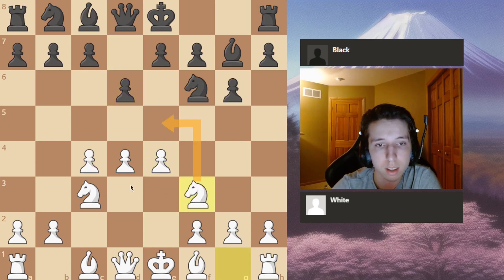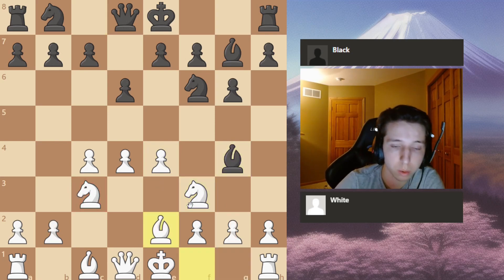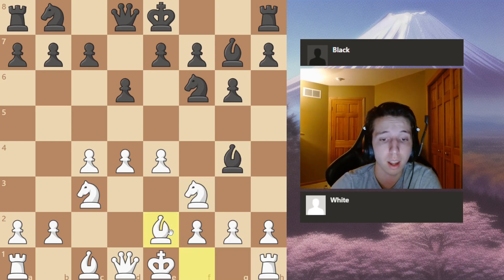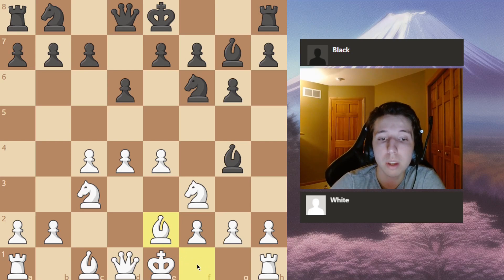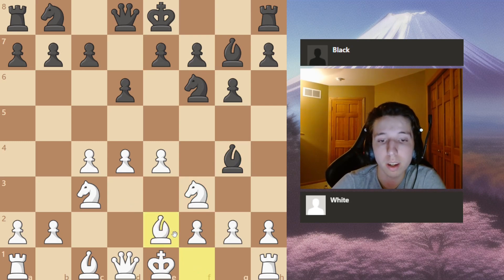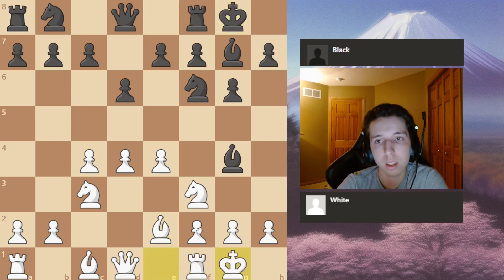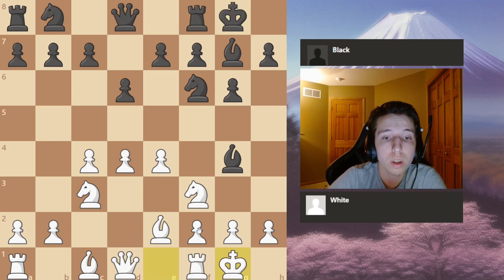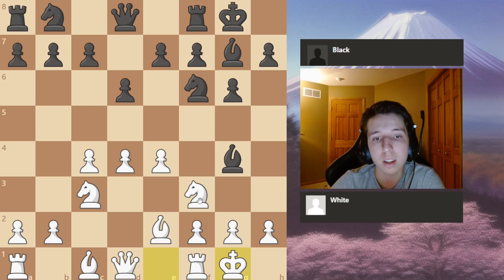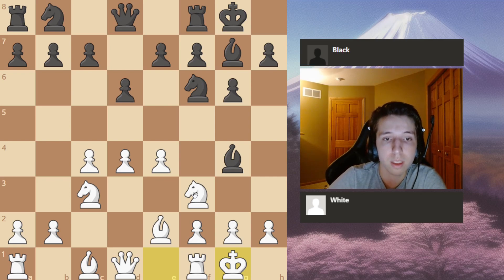You can get a nice advantage against the King's Indian by using basic opening principles: controlling the center with pawns and developing your knights to the center before bishops. Develop your knight to the center, your pieces and pawns control the center. You develop your bishop and the reason you delayed it is because you didn't know where you wanted to put it — you put it on d3, allowed a pin, and had to waste tempo. That's why developing knights first is more flexible.